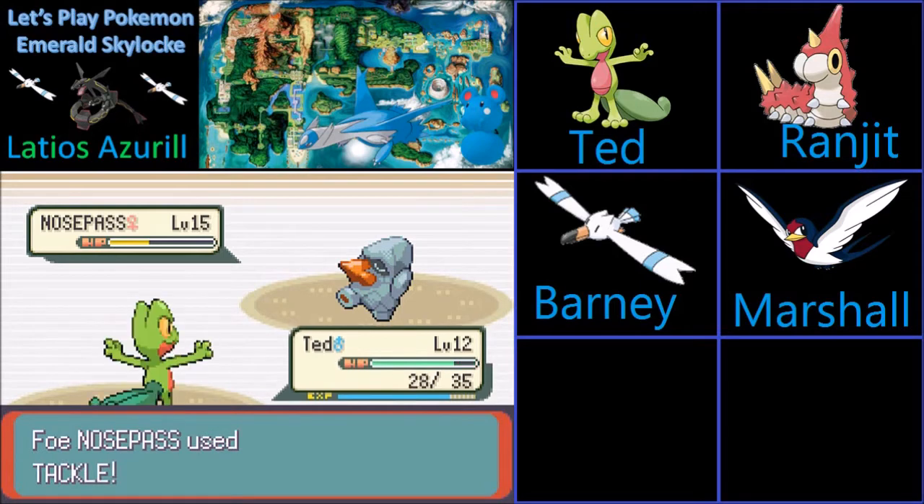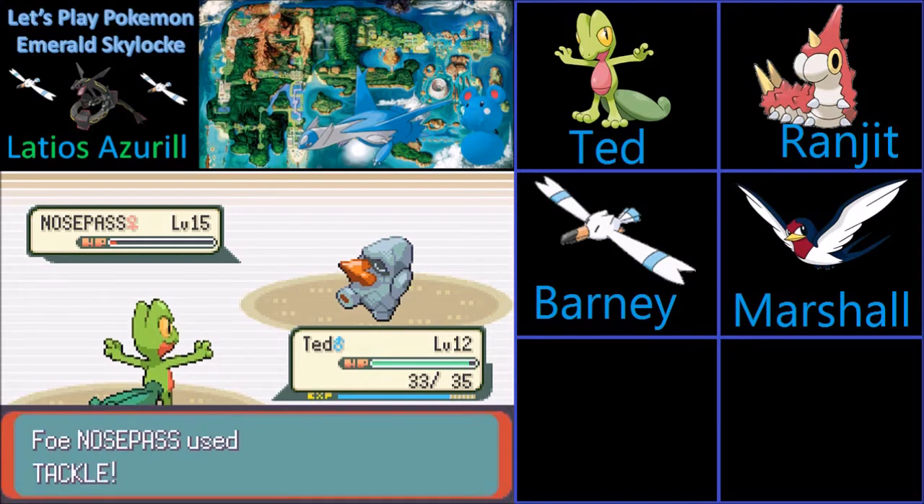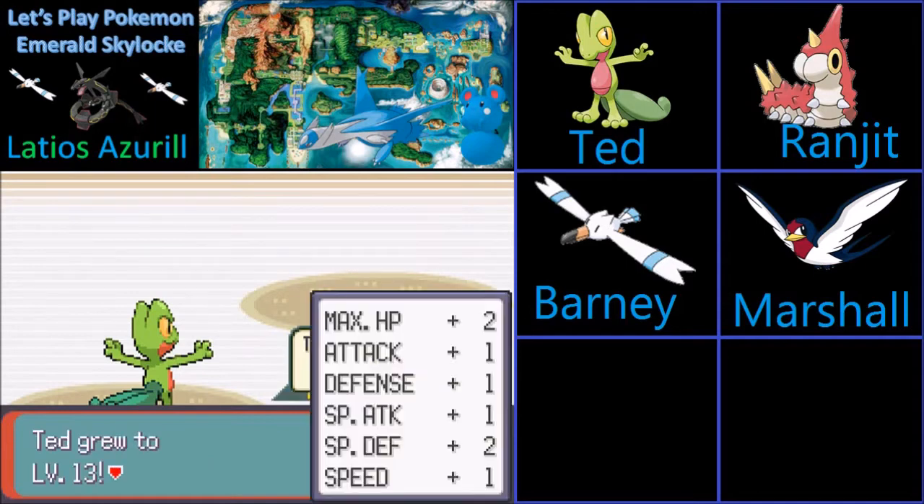I'm just going to go for a Tackle — that does not make any sense. Why would you not go for another Rock Tomb? The smartest move she could make is a Rock Tomb. I'm just going for an Absorb in case she has another potion. That Absorb will take out the Nosepass, and that is GG to Roxanne.